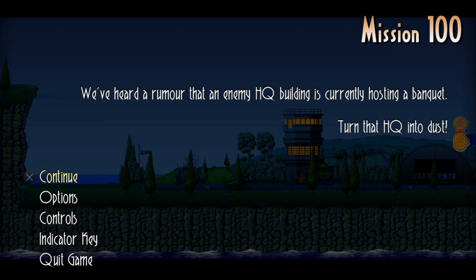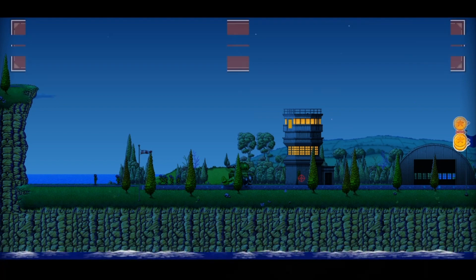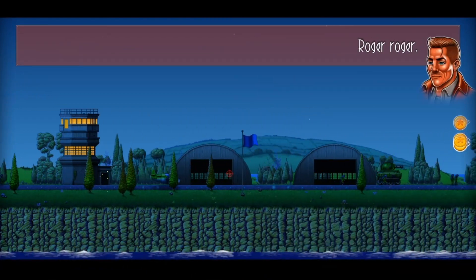Hi Lads and Lasses, Mackenzie here. We are playing Rogue Aces. The trophy we are going for is the Head of the Snake, which requires you to destroy the enemy's HQ.